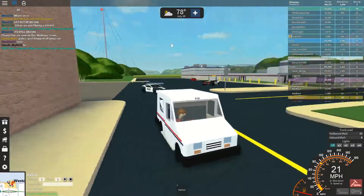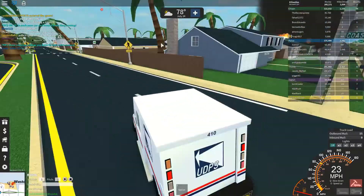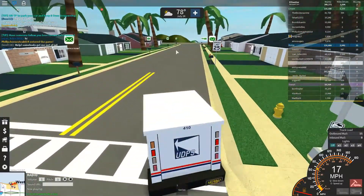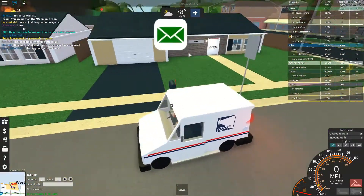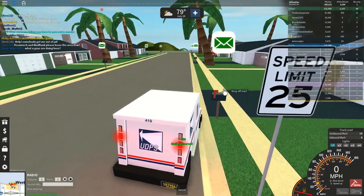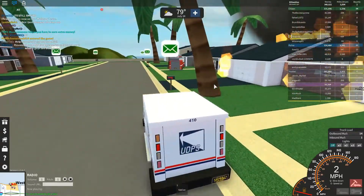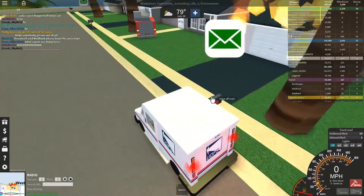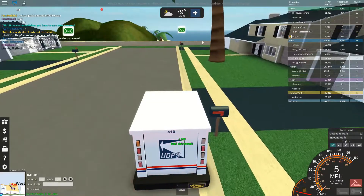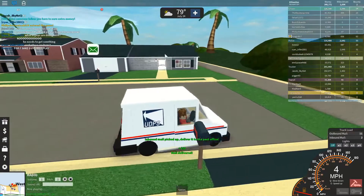You click to get 15 outbound mail pieces. Then you drive down and go up to mailboxes that have the flag up — just like a real mailbox. You click on it and drop off some mail. You get $50 for each piece of mail you drop off, and I think it's $100 for each piece of inbound mail you take back to the post office.